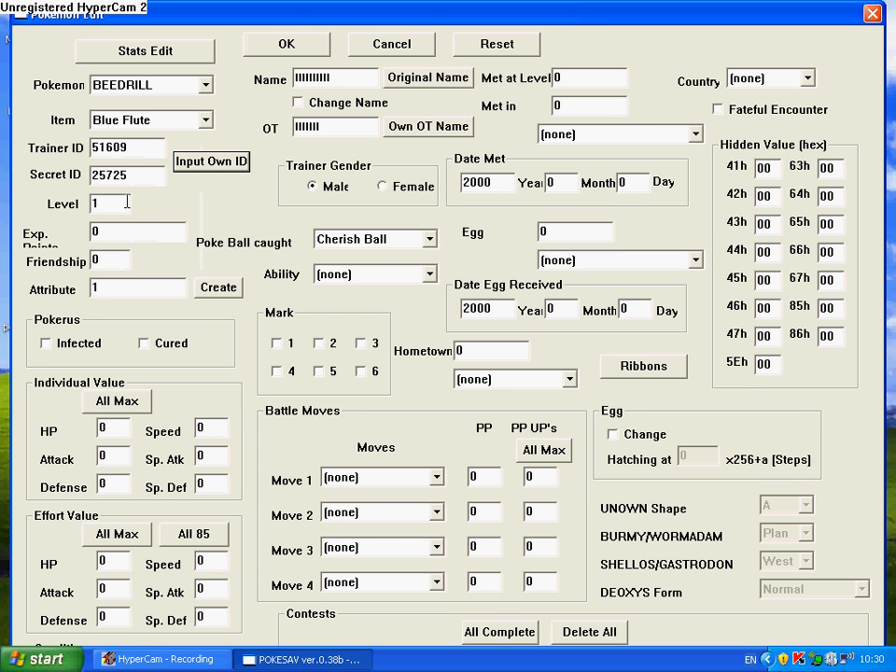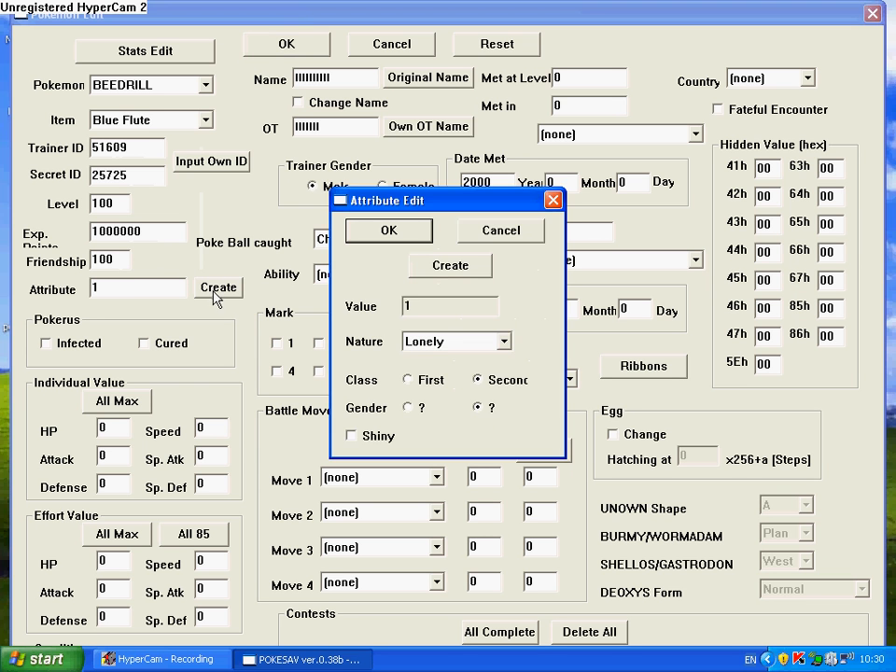For Level, you can choose from 1 to 100. Friendship is 0 for hate and 100 for love — that's pretty self-explanatory. Under Attribute, you can click Create, and this gives your Pokemon its own sort of persona. You can choose whatever nature — so Docile nature. For class, I've heard rumors that first and second are different: first means it keeps the same ability when it evolves, while second class means it changes to the ability of the next evolution. I generally click first.